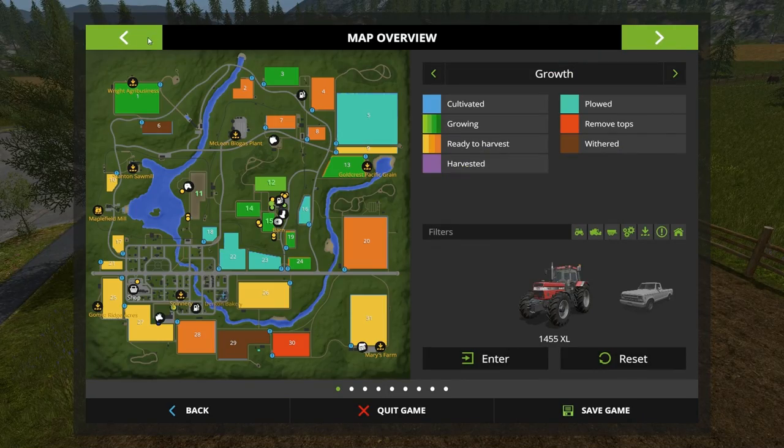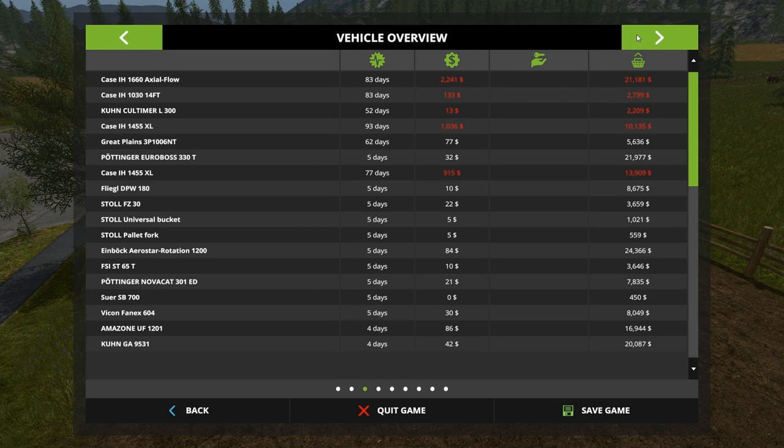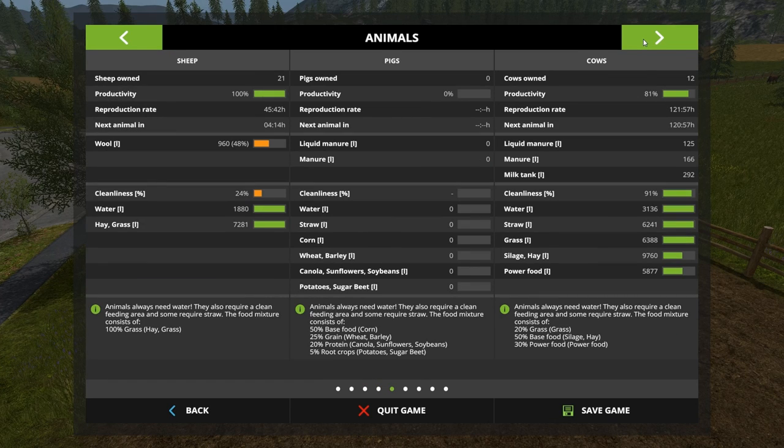So what have we got? And will it tell us this quickly? Sometimes it needs time to update. Animals — looking pretty good. So one more load of total mixed rations, or what I believe they're now calling power food. And we'll have them topped off. Productivity is already 81%, next animal in 120 hours. But also we're getting milk, we're getting manure, and we're getting liquid manure — slurry.